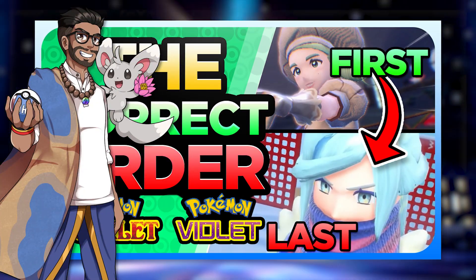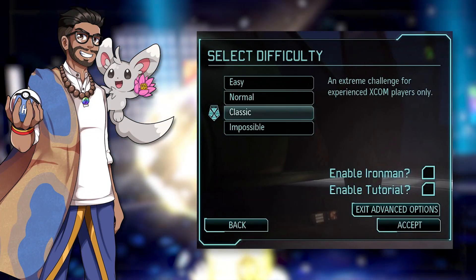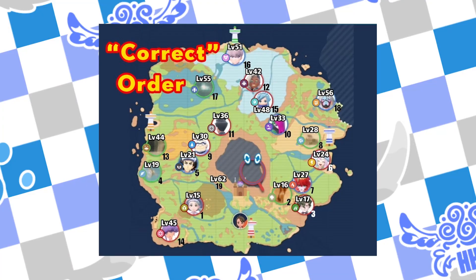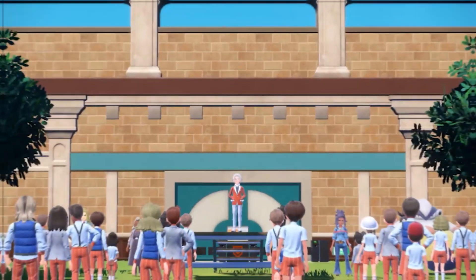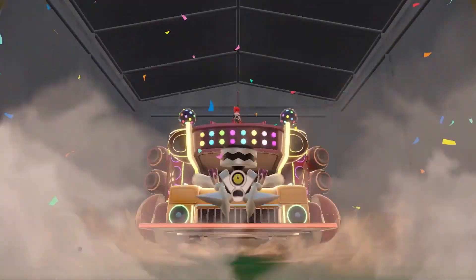While there is no correct order as such, there is an order of easiest to hardest in terms of levels, which is what most people would consider the quote unquote correct order. We're going to be going through these orders for each of the story paths and then looking to see what would be the most sensible way to tackle all three story paths together.